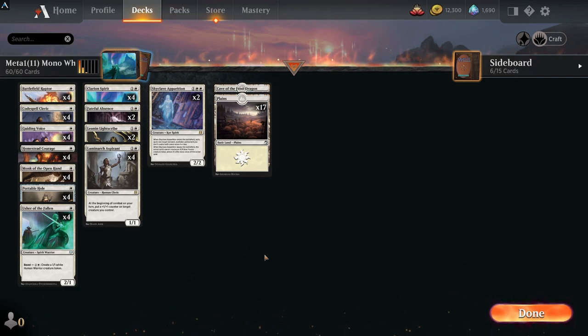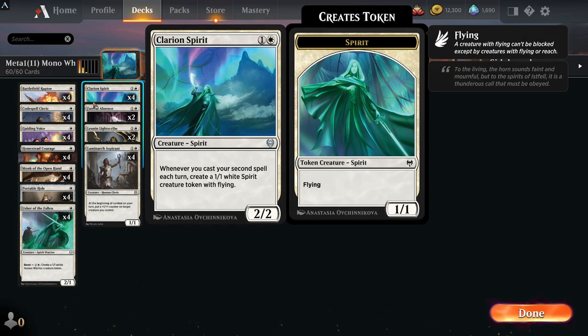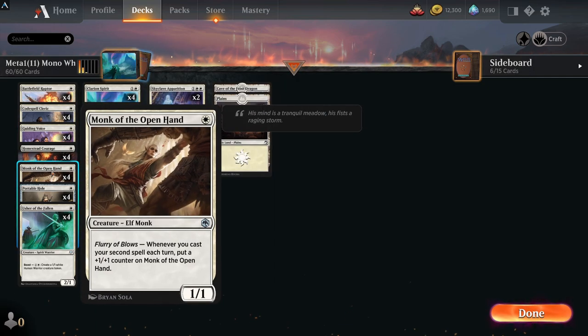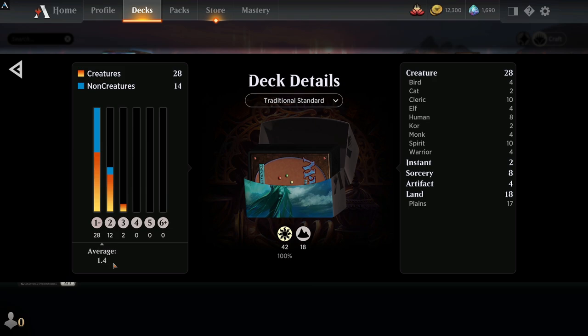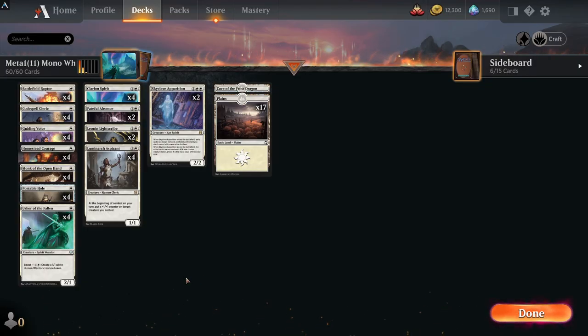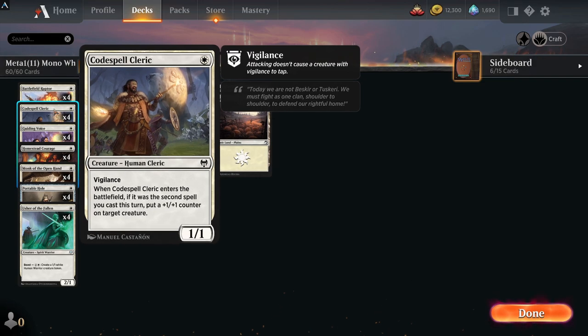The next deck is probably one of the most popular in standard right now, and one of the best budget decks you can play because it only runs 11 rares. It's mono white aggro — very, very strong. This is more of the second-spell type aggro deck, running Clarion Spirit, Codespell Cleric, and Monk of the Open Hand. The deck average is 1.4 CMC with 28 one-drops.